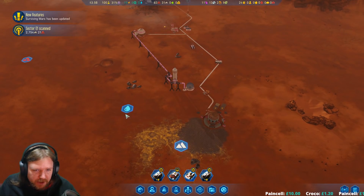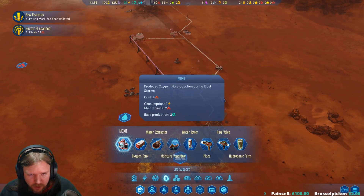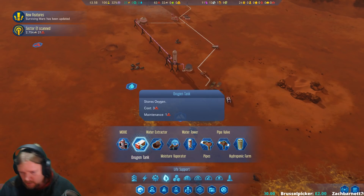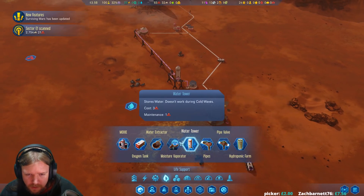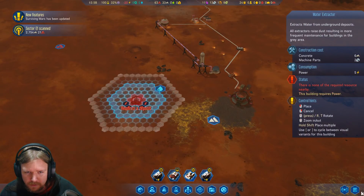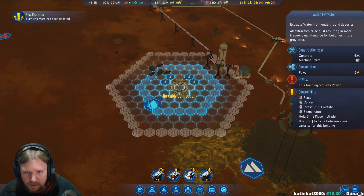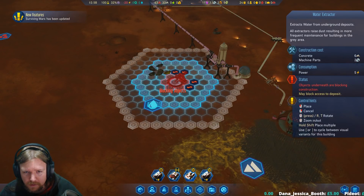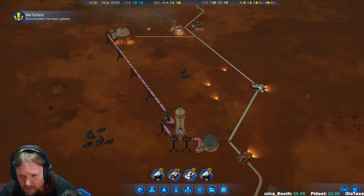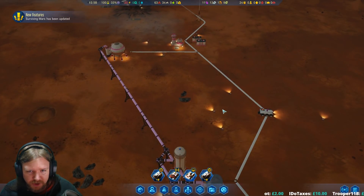I think the next thing we need to do is set up a water extractor and begin working on oxygen. That's the commander - that's the transport, just go and grab those resources and we'll just bank them up for now.